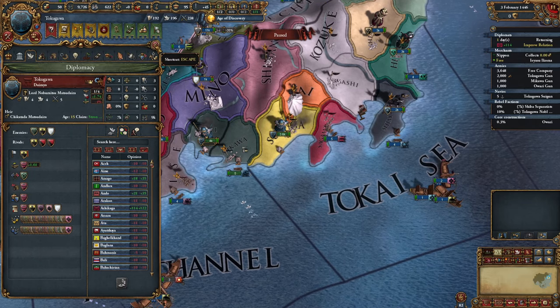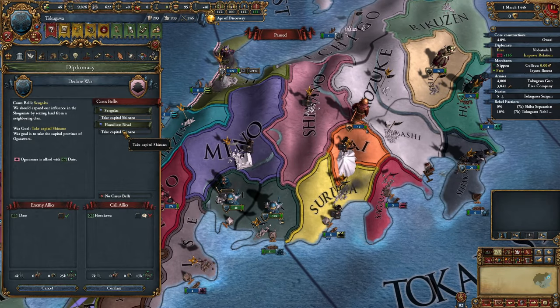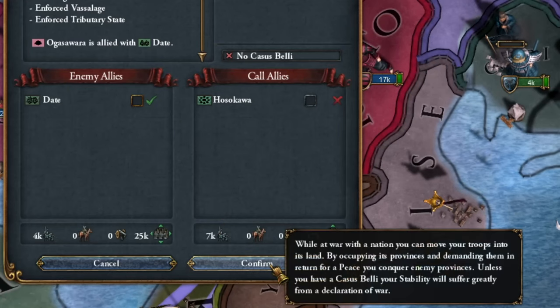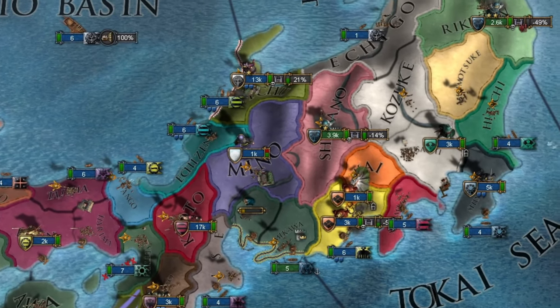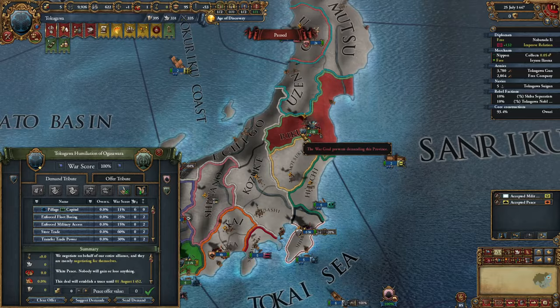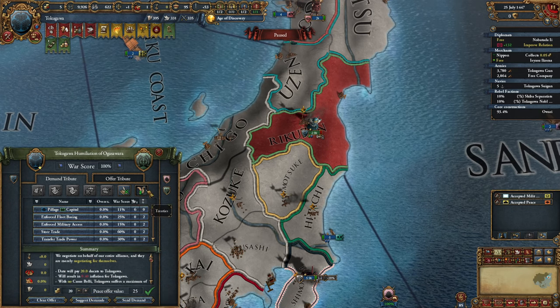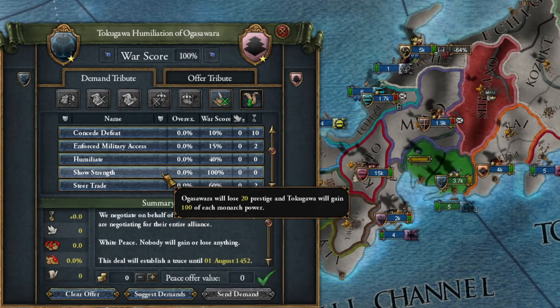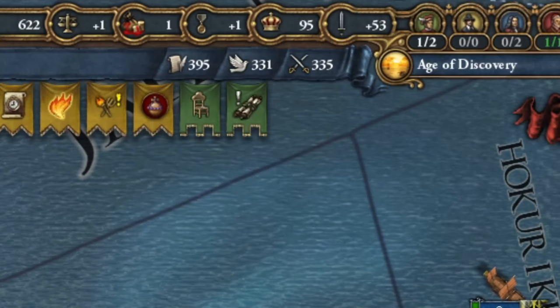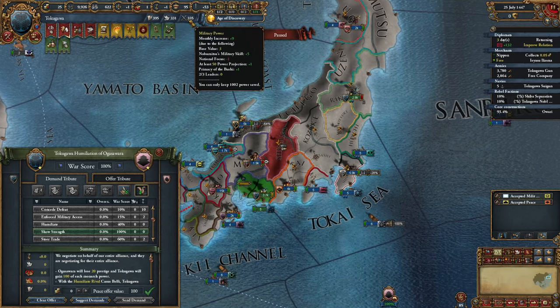I immediately designate my next rivals — Ogasawara. Now I'm engaging in more wars, but what's crucial is the casus belli of humiliating the rival. We don't summon them separately. After breaking their army, we occupy their capital. How we make peace is very important: with countries not our main target, we only take money and war reparations for a very short peace period, so they'll soon be our next war target. With our main target, we show strength, which gives us 100 monarchy points of each kind. This helps us introduce institutions and avoid being technologically backward. We repeat these kinds of wars many times.